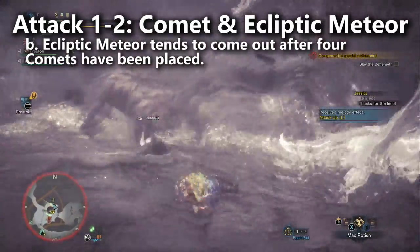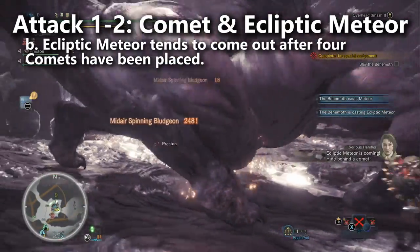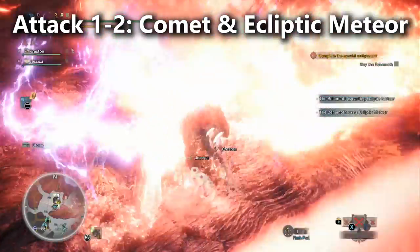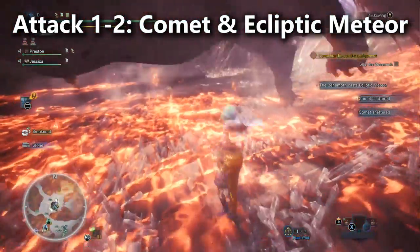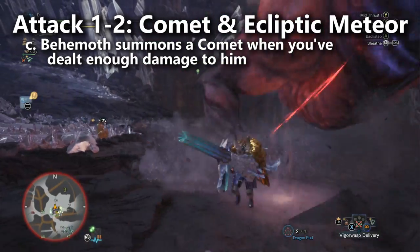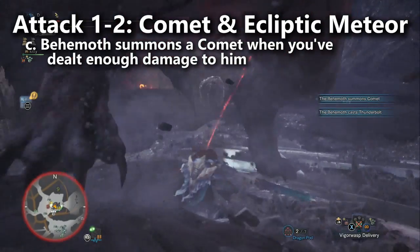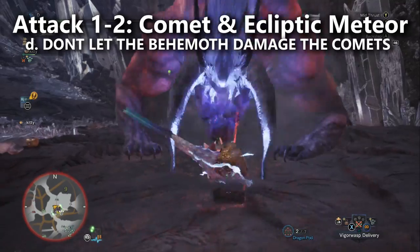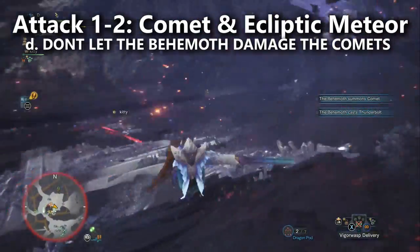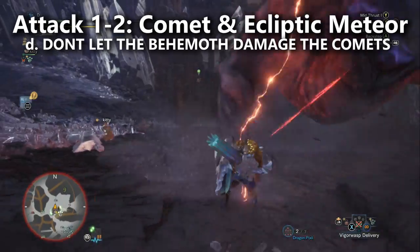At that point, it's time to expect Ecliptic Meteor. If you're expecting it soon, you better not get yourself into an attack animation that is going to last too long — for example, Wyvern Fire on the Gunlance. If you know it's about time for Ecliptic Meteor, you don't use Wyvern Fire anymore because you're waiting to sheath your weapon and run behind a Comet. The normal way to avoid this instant one-hit KO attack is to simply run behind one of the Comets in the room. When you deal enough damage to the Behemoth, he summons a Comet on top of one of the players, who then has to move somewhere safe so that the Comet follows them there. You definitely don't want the Comet to land in the center of the map, because the Behemoth's attacks deal damage to the Comets, and Comets eventually break from this — so the center of the map is most likely going to get the Comet broken.